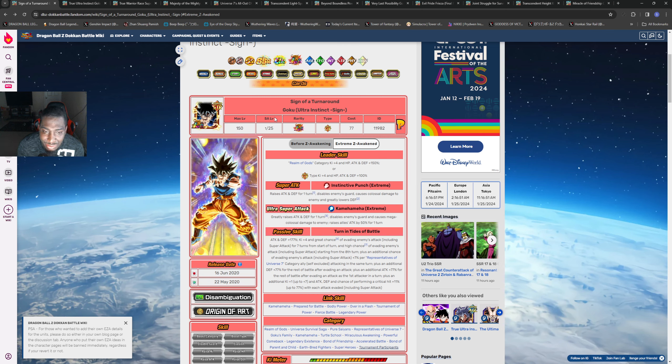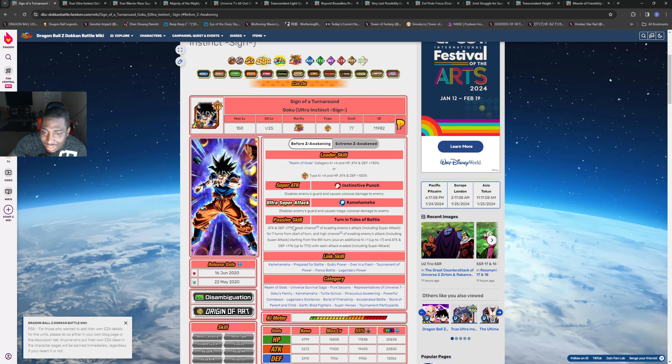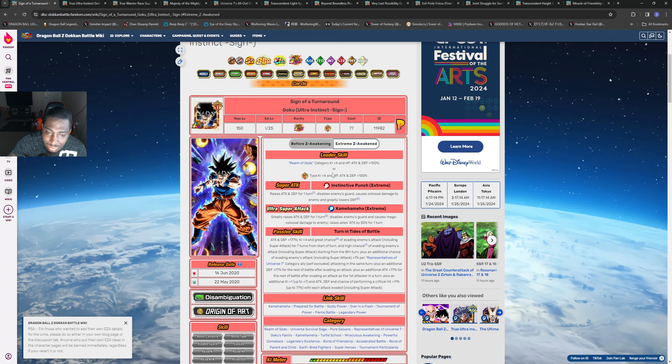Let's go over the passive because not much changed - we can see the before and after. I was hoping they gave him 200 but close enough - they just added 100, so we got 177. Then we got ki plus 4 and a great chance of evading enemy attack - that's still the same, but he didn't have the ki before. We have including super attack for seven turns, still the same, and a high chance of evading enemy super attack starting turn one. Plus an additional chance of evading enemy attack including super attack - plus 7% per representative of Universe 7 ally itself excluded attacking in the same turn.